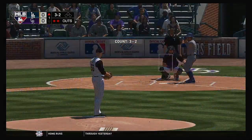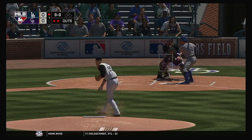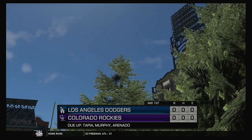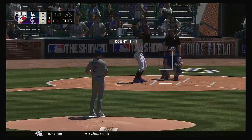That'll bring in Mookie Betts. It was an 0-for-4 day for him in yesterday's loss. He comes back with a fastball — strike three called, and the inning is over. Stepping into the box, Raimel Tapia, leading things off here in the bottom half of the first.